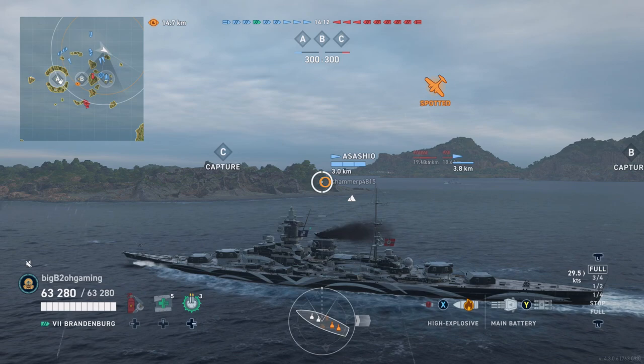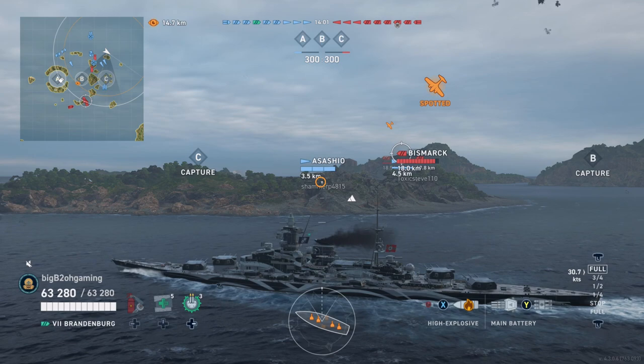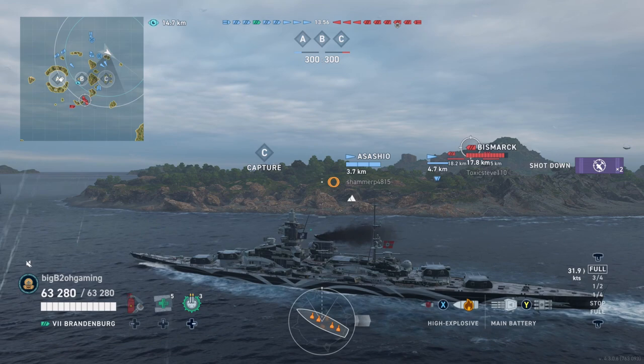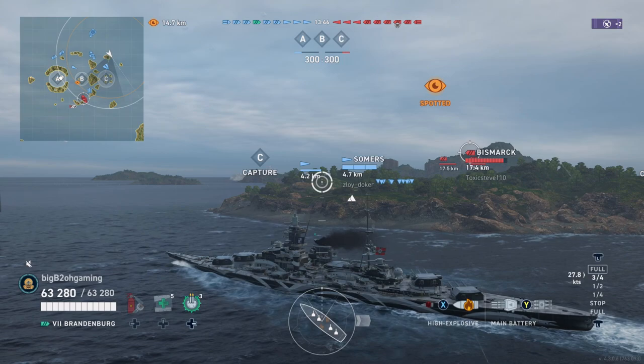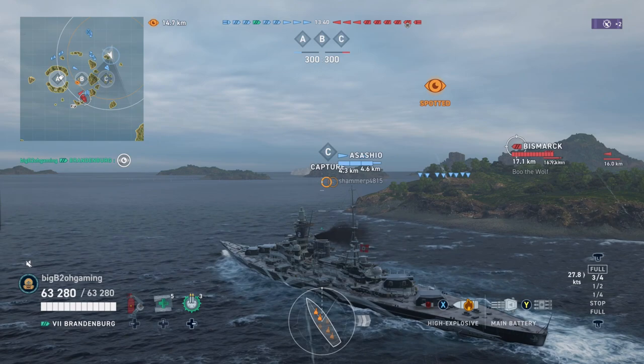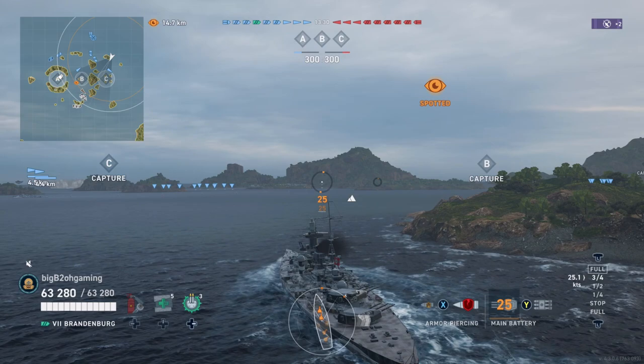Today I'm featuring the Brandenburg, the tier 7 premium German battleship released a couple of updates ago. This battleship is definitely the best secondary battleship in the game, which is kind of odd considering it's tier 7, and the legendary tier battleship the Großer Kurfürst doesn't have the same secondary capability. With a full secondary build you can actually get it out to 12 kilometers, while the GK is only able to get it out to 11.1 kilometers.